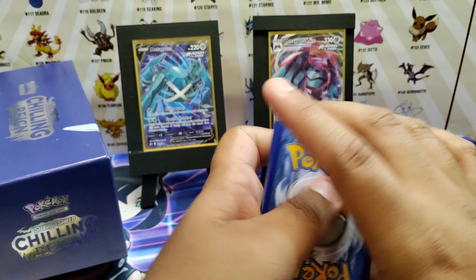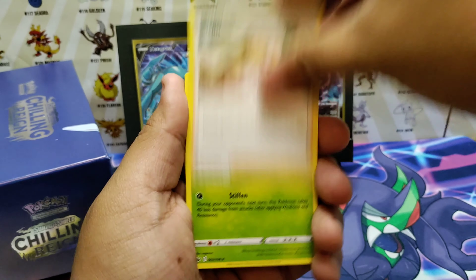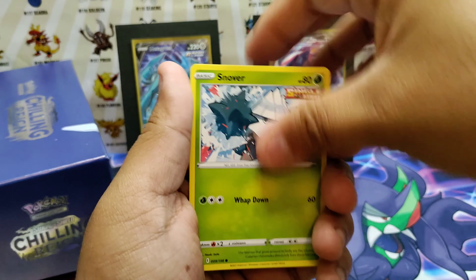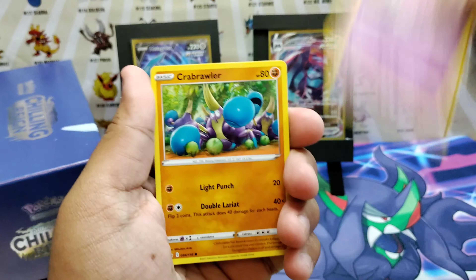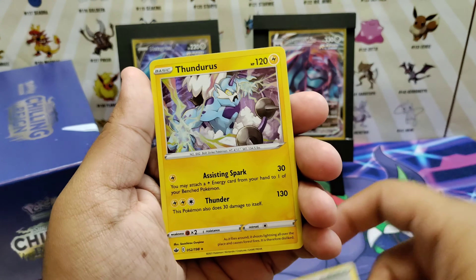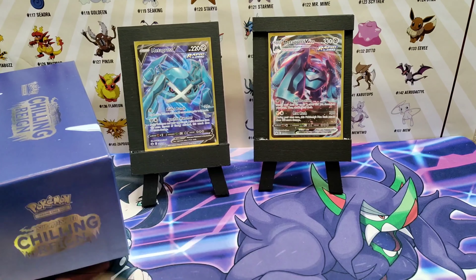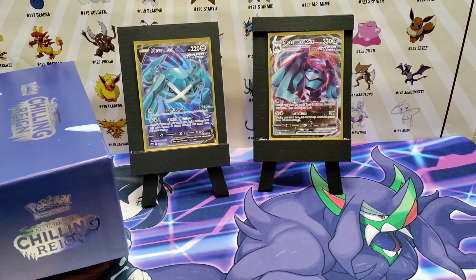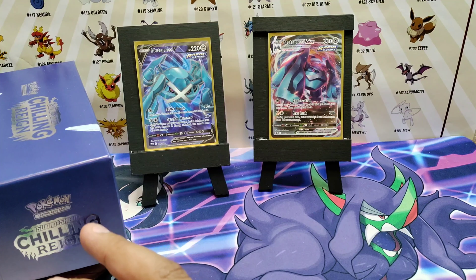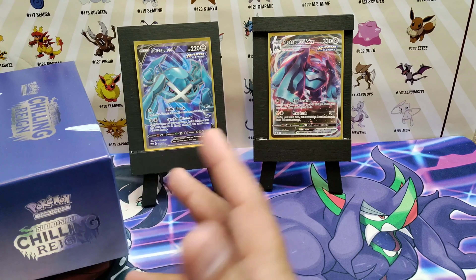Last pack! Let's give out the last code card. Here's hoping for an alternate art — if not, we'll have to wait for my mail day video where I have about three more packs to open. Last chance: hashtag Amazing Pulls to enter the giveaway to get all eight or nine code cards from the ETB. I'll announce the winner in a week when TCGO allows you to enter the code and redeem the packs — one winner.